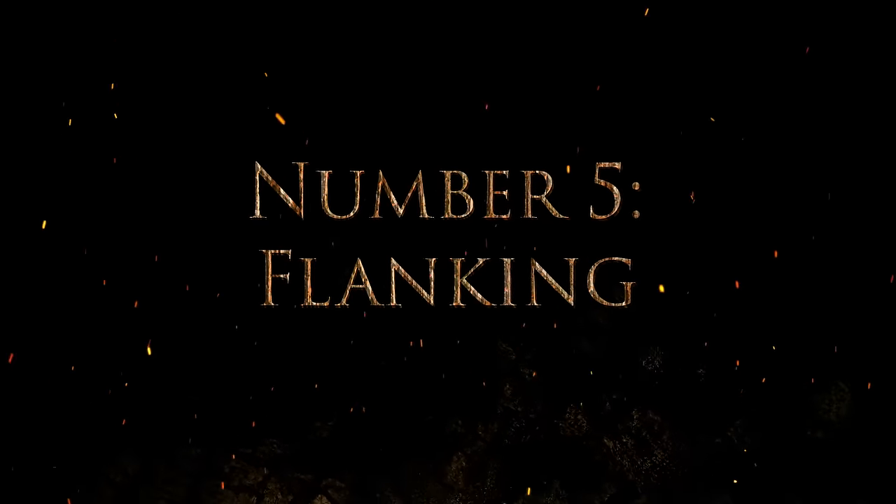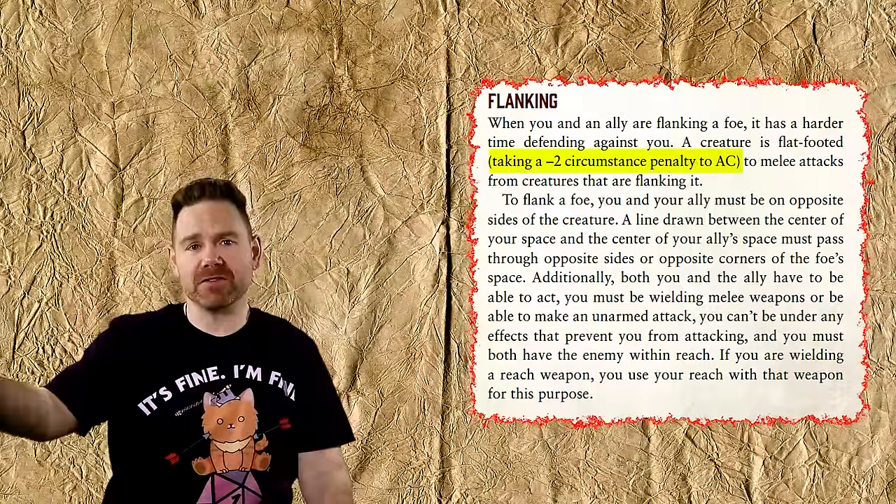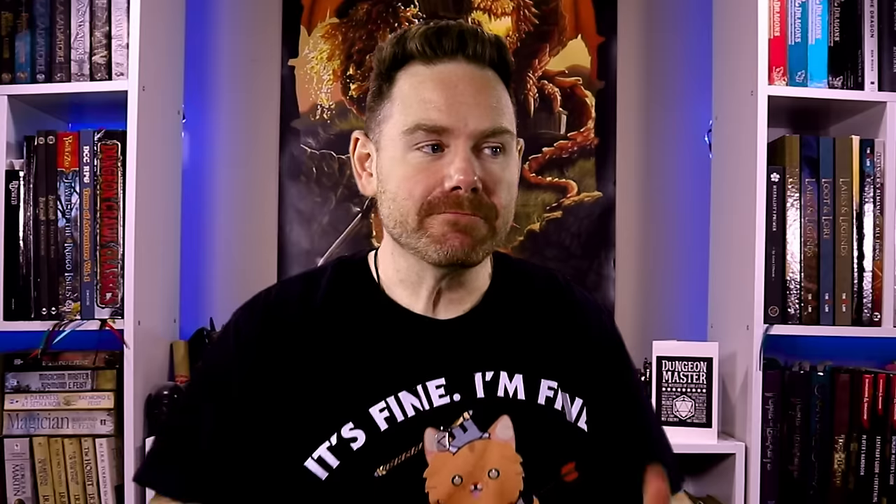Number five: flanking. Yes, I know the flanking alternate rule already exists in D&D 5e, but I hate it. Granting advantage is just way too powerful, and frankly the advantage mechanic in general is something I don't like about D&D 5th edition. It's swingy at the extremes and unbalances crit-fishing characters such as rogues and paladins. Instead, just grant a negative two armor class penalty to an enemy who is flanked. This is what Pathfinder 2 does with their flat-footed or off-guard condition. That's a much more reasonable adjustment than granting advantage on attack rolls.